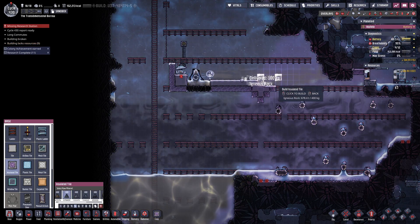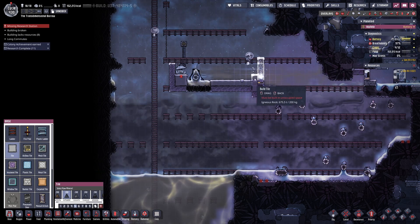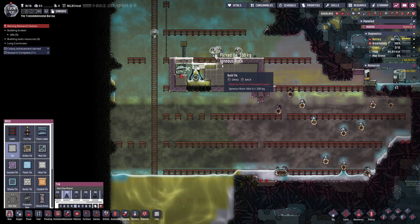I'll also be using a double liquid lock setup just to stop the duplicants dropping hot cobalt in one of the liquid locks, it evaporating, and me having problems with hot steam going everywhere.